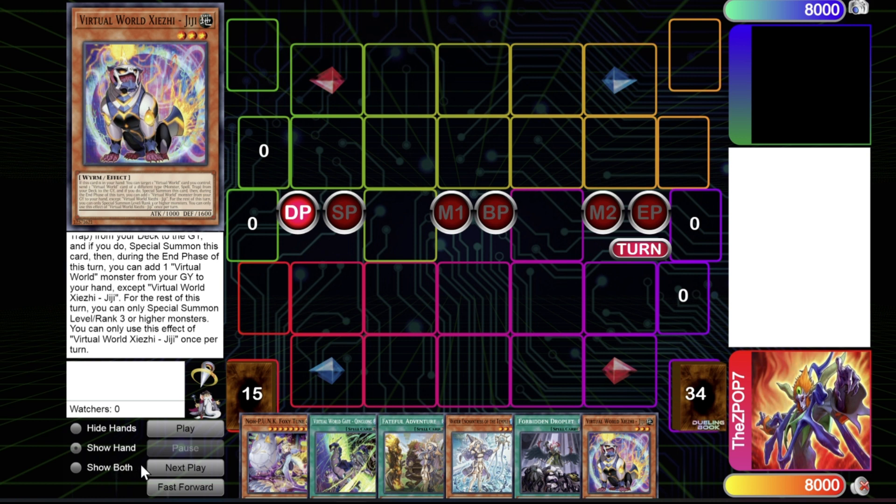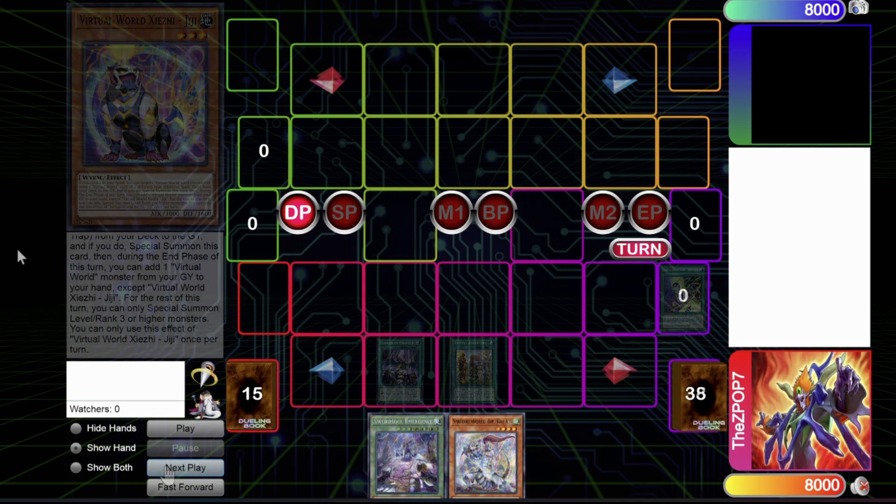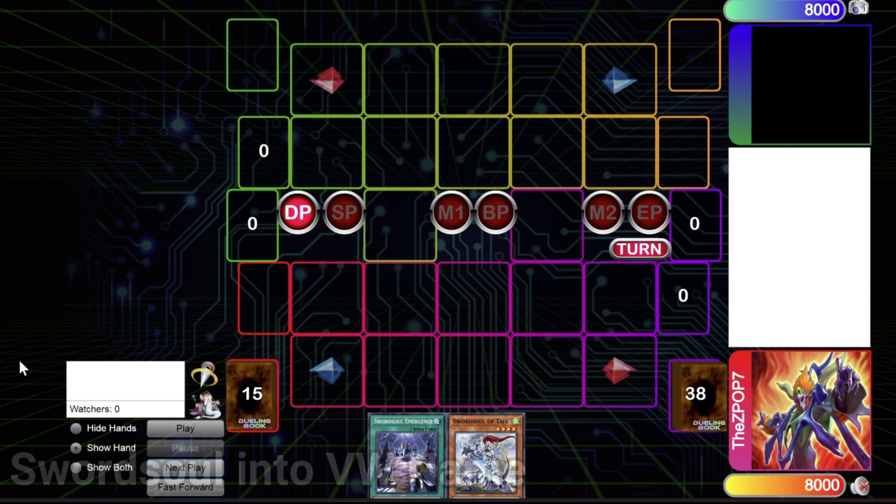The Punk engine is a really easy way to discard cards. Forbidden Droplet is a really expensive way — even though it got reprinted — that you can utilize that discard to get Qinglong or different things in the grave. The Adventure package is another option. All three are really good discard options. Adventure and Punk are kind of slowing down in price, depending on how far you want to invest, since when you splash Virtual World you don't necessarily need a full package.